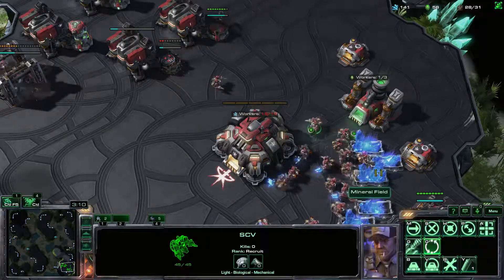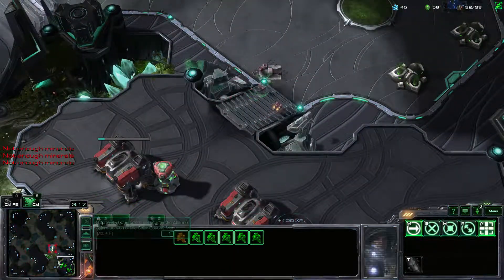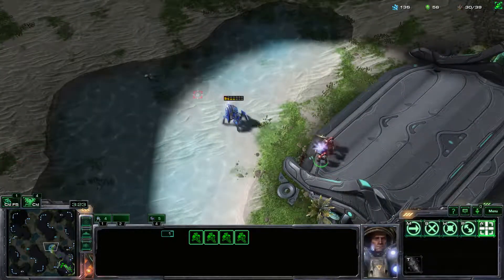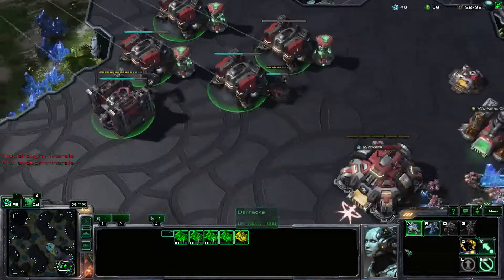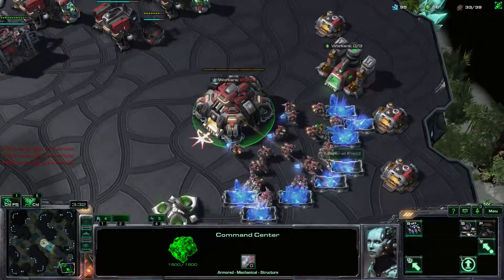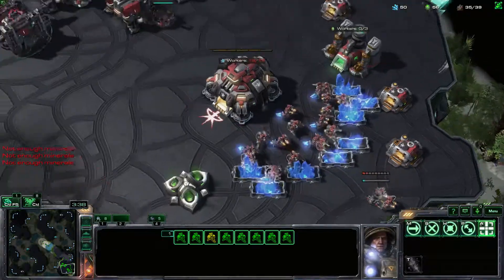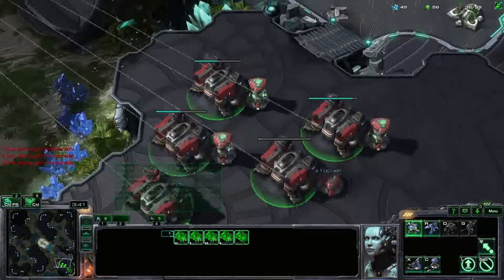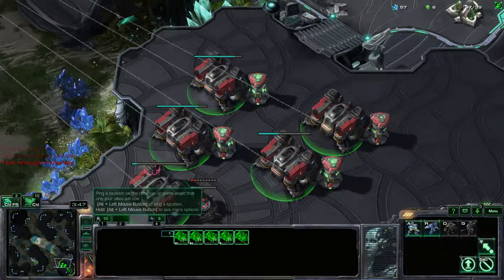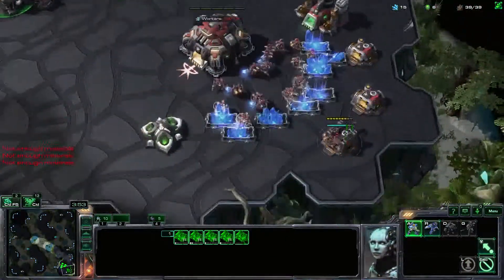We don't need any more gas; everybody can just move on. Look at that — he already had a stalker built, which is a disaster to say the least. I need another supply depot. Five barracks — all of these will soon produce. However, not unless I have enough supply available to do that.